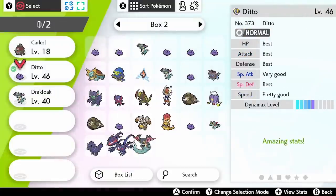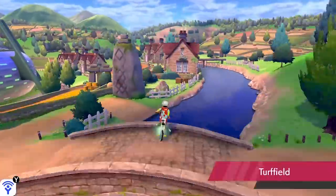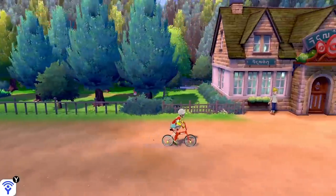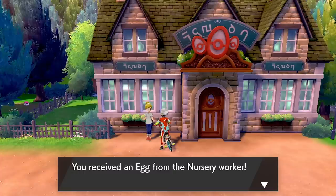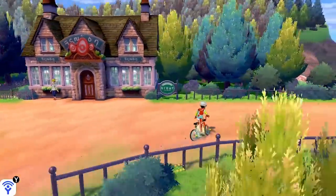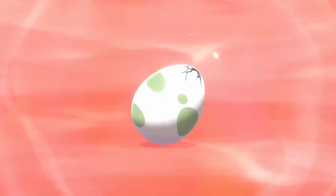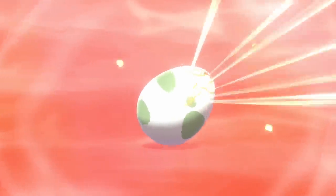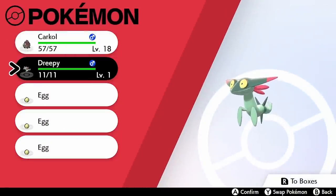We're going to put our Ditto and our Drakloak into the nursery and they'll start producing eggs. Once the Pokemon are in with the nursery lady, hop on your bike and start doing some miles. Head down the path and go back and forward. Once you notice the daycare lady putting one arm across her body and one up to her face, that means she has an egg — go talk to her and she'll give you your first Pokemon egg. Repeat this process back and forth, and while doing so you're also racking up the steps needed to hatch these eggs. Here's our first Dreepy — we're looking for a Timid or Jolly nature Dreepy.